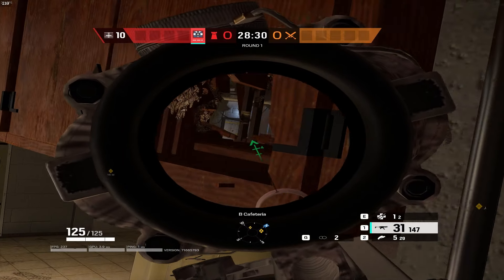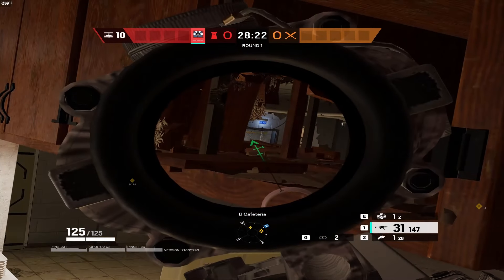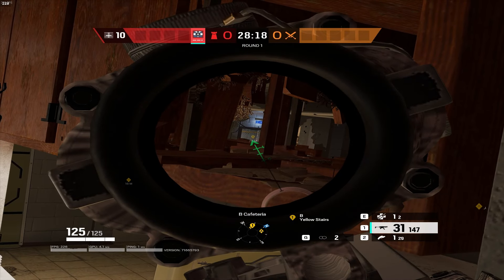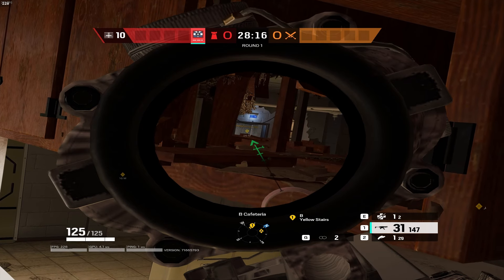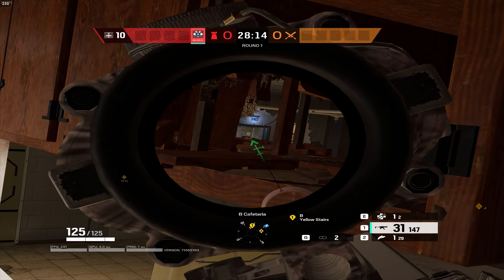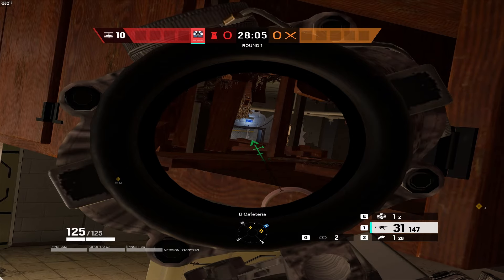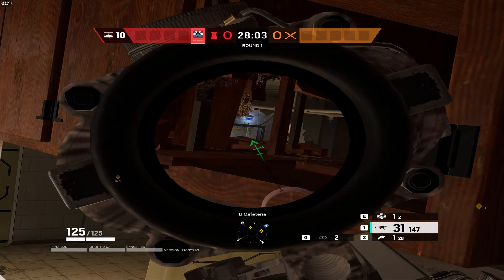Sometimes it can be hard to line up, and I'm making it as wide as possible just so it's easier to see, but you can make it as tight as possible. It's an insane angle and honestly, when I use this in ranked, I usually get a kill at least once every game from this. So next time you're in Consulate, make sure you use this angle in Cafeteria — it looks all the way into the garage door.